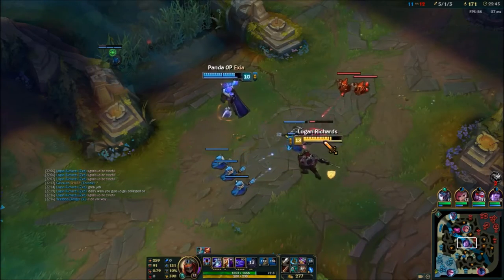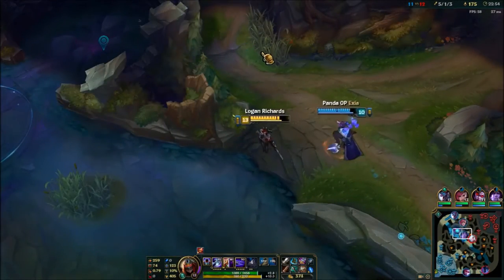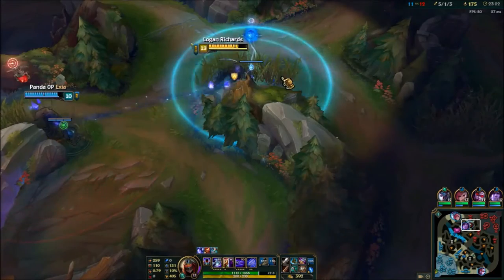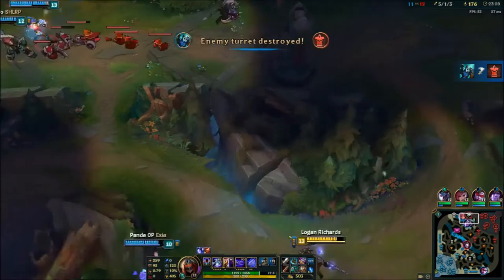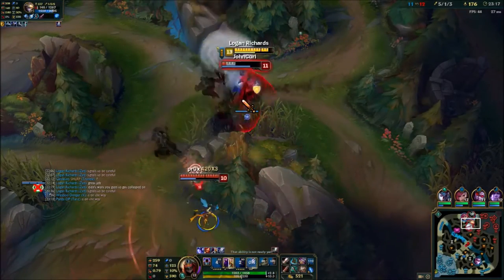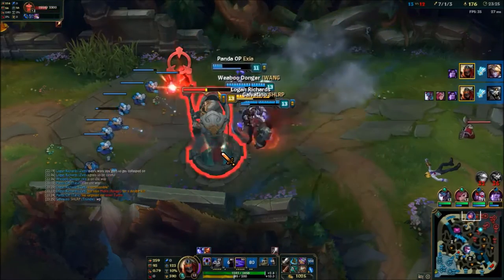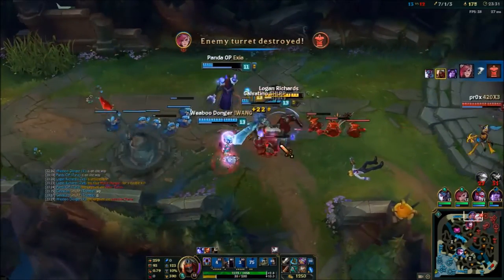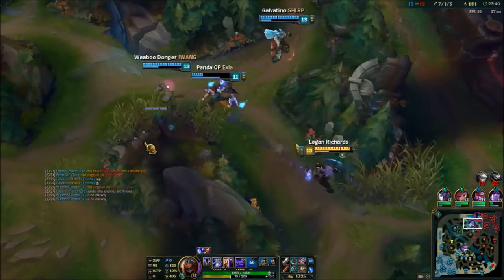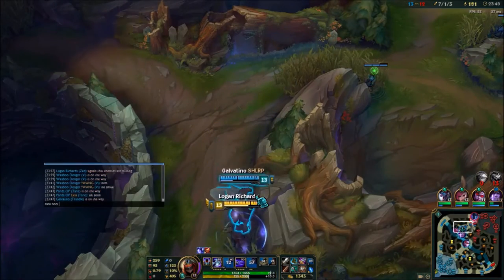I'm a 5 and 1 Zed, pretty farmed — 175 CS at 23 minutes is actually fairly high. A pro player would have around 210 to 220, but that's unimportant. If we're pushing top lane, people are gonna come to defend it, so I'm gonna sit in this bush and make sure I'm killing the person that comes up. That's exactly what happens. That's how you position a Zed — you want to be around your team, looking for people rotating. People rotating usually don't have the right vision, and the element of surprise is all you need to beat anyone.